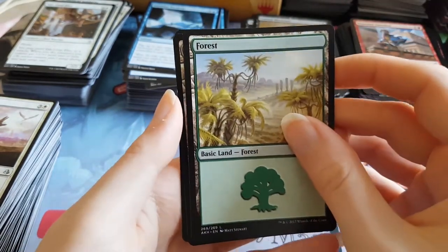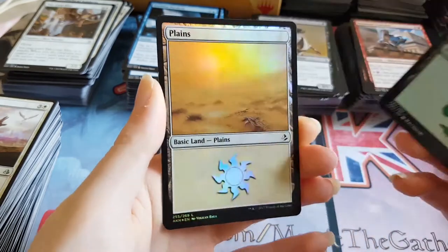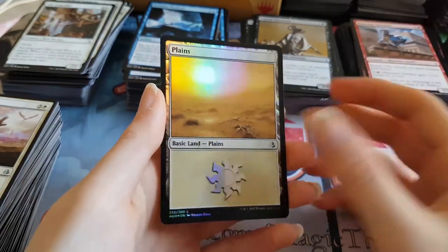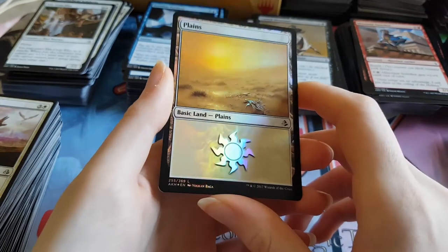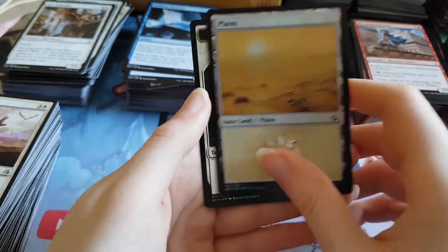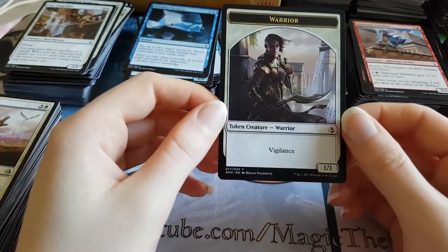And a forest. Is this a foil? It's a non-full art land. Damn — so our foil land of the box is not a full art. That's disappointing — that kills like ten dollars of value, because foil full art lands are worth money but foil non-full art lands are basically worthless. And a warrior token.